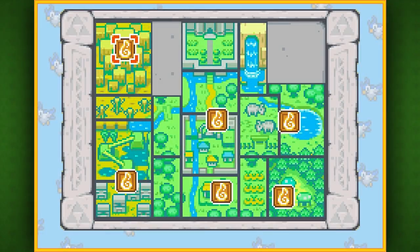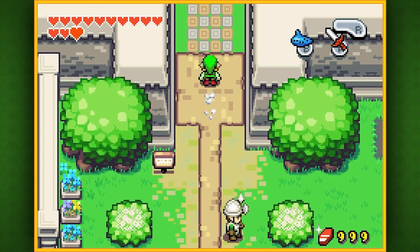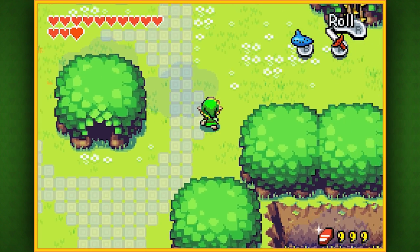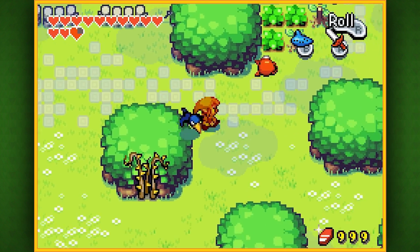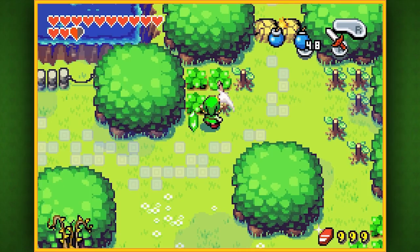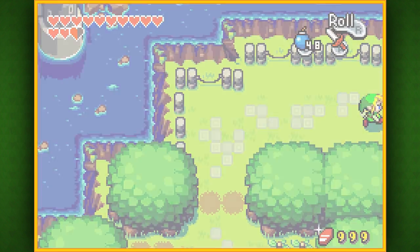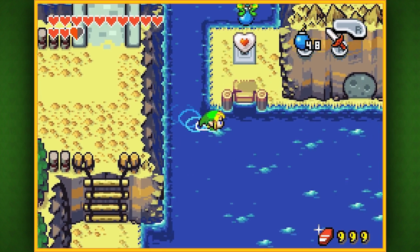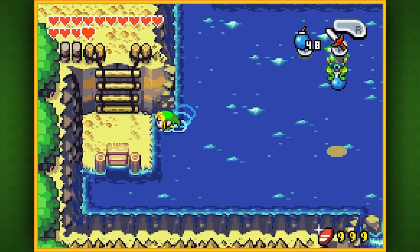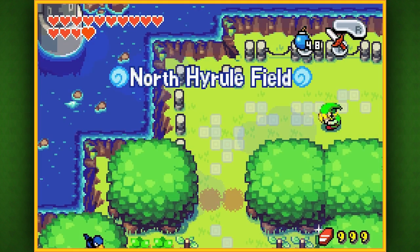Now that we're done, let's make our way to northern Hyrule Field since there's a piece of heart we can collect nearby. We also drained one of the fountains back at Hyrule Castle, though we might need to wait until after the next temple to access that. There's a green kinstone along the way. Lift those rocks, head over to the right, and there's our piece of heart — and yes, that does fill up another heart container! We only have about six pieces of heart left to collect now.